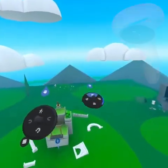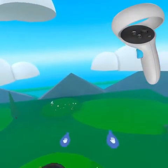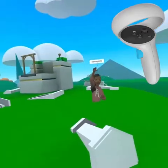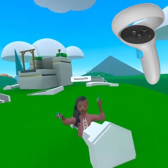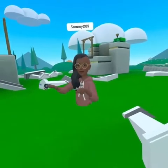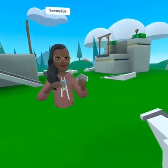To move in build mode, reach out and grab. By holding down your middle finger, you can then pull yourself around in the world. It is very important that it is your middle finger. Grabbing with your index finger will be used for something else. I recommend taking it slow at first as you may get disoriented.